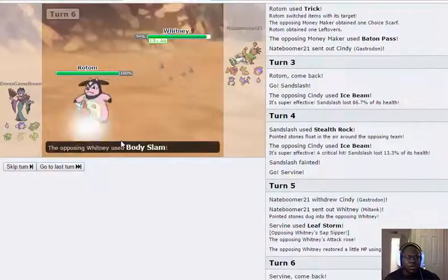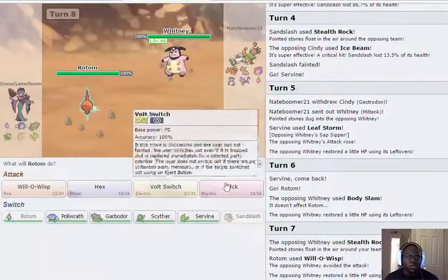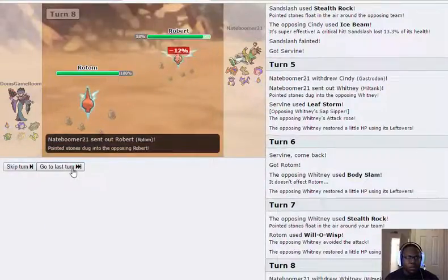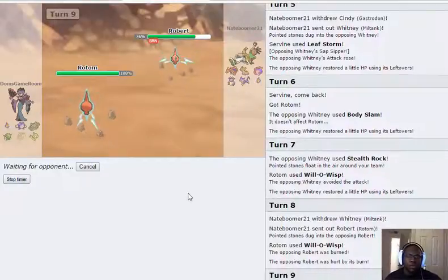I'm still going to go for Will-O-Wisp so his Rotom will be burnt. I'll go for Hex. He revealed being Sapsed early, so at least I know how to play around it. I think I have to get Polywrath in. I don't really know what I can set Belly Drum up on against Polywrath here.